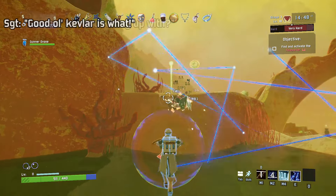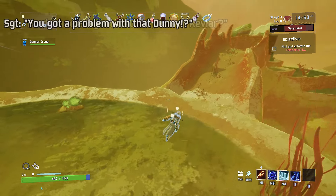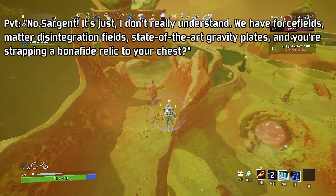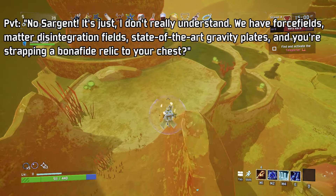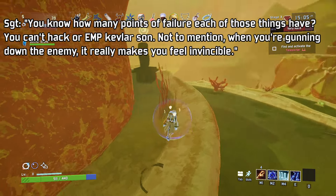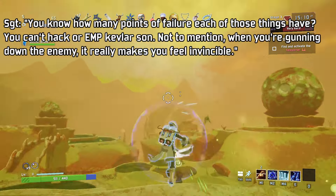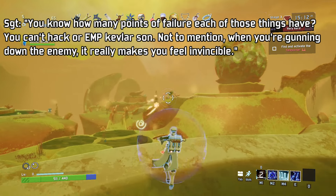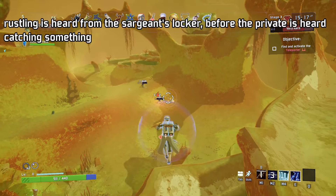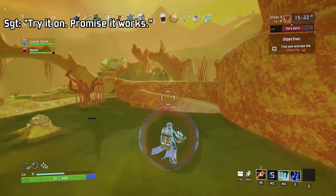So what are you getting up with? Good ol' Kevlar is what? Pardon me, Sergeant, but did you say Kevlar? You got a problem with that, Danny? No, Sergeant. It's just, I don't really understand. We have force fields, matter integration fields, state-of-the-art gravity plates, and you're strapping a bona fide relic to your chest? You know how many points of failure each of those things have? You can't hack or EMP Kevlar, son. Not to mention, when you've gotten down the enemy, it really makes you feel invincible. I still don't get it. Rustling is heard from the sergeant's locker before the private is heard catching something. Try it on. Promise it works.